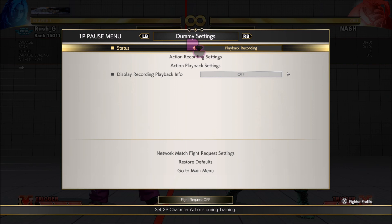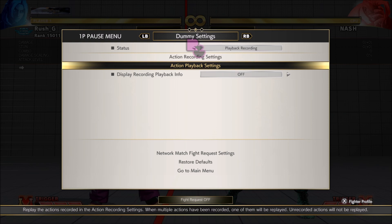Everyone should try to add this where your execution is good. You've got to understand the situations where you can use this - there are many plus one or zero on block situations, but you've got to recognize them by labbing the characters. On wake-up it also works, to challenge badly-timed meaties or delays. We're simulating a match situation where a four-frame character is plus one and trying to continue pressure. I can use my safe like it tattoo VTC option with the CA OS to possibly steal a turn and get big damage.